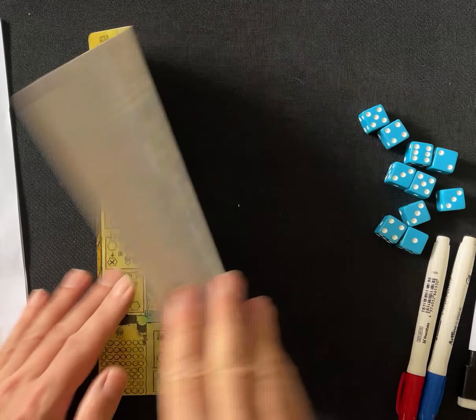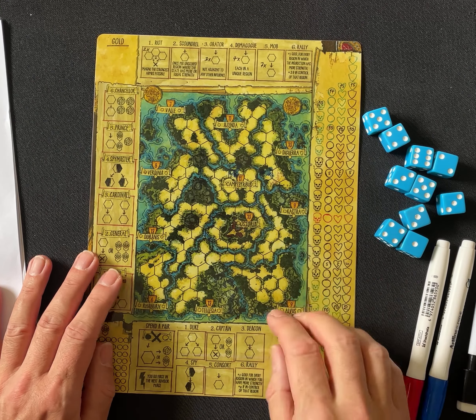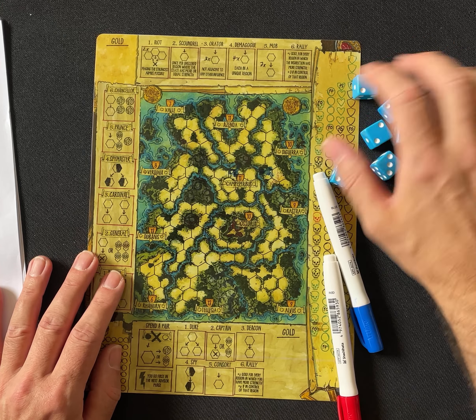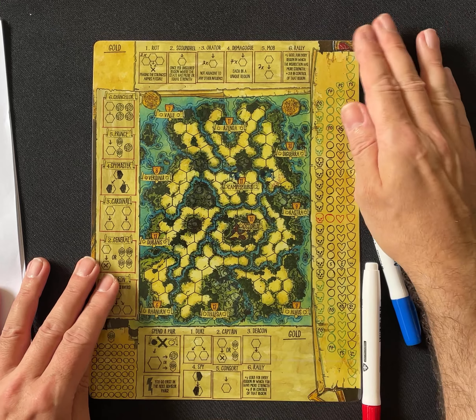That's print and play, so I have printed it and laminated it. It also works with pencils. You'll need two colours — I'm going to play red versus blue. You need a whole lot of dice; the maximum you need is 12. I've got 11 and I'm pretty much okay with that.